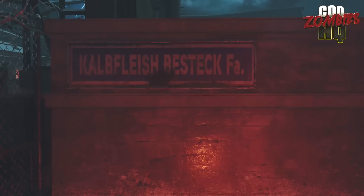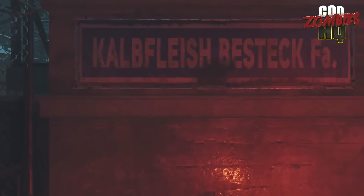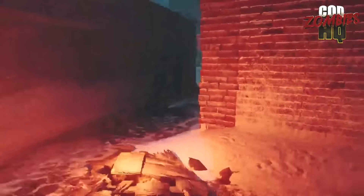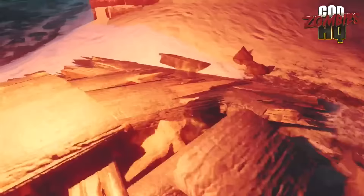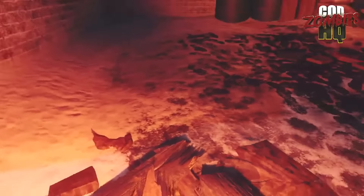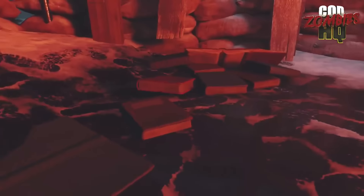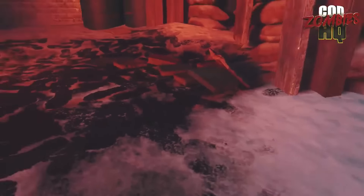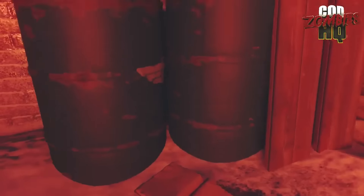Let's head back this way. If there are any Germans in chat, firstly good evening, and secondly what does this translate to? 'Kohlflischbesteck FA' or something like that. So this is where we shoot that flytrap easter egg from. Anything on the ground here — looking for little bits of paper. Some books over here — I've never actually noticed these books in-game. Let's see if perhaps there's anything written on them, maybe a cipher or something like that. Nope, nothing like that.